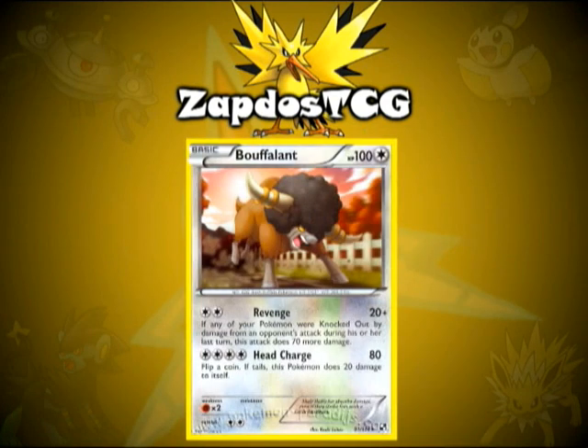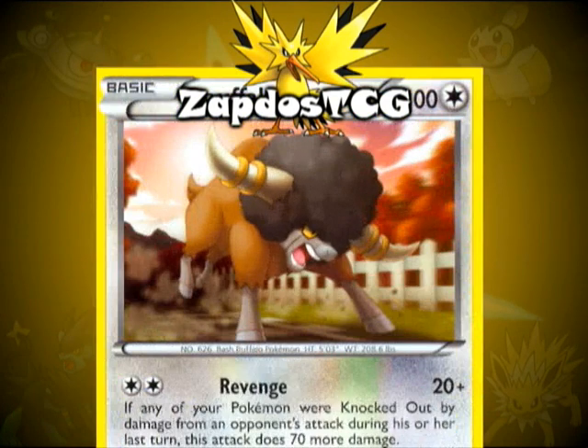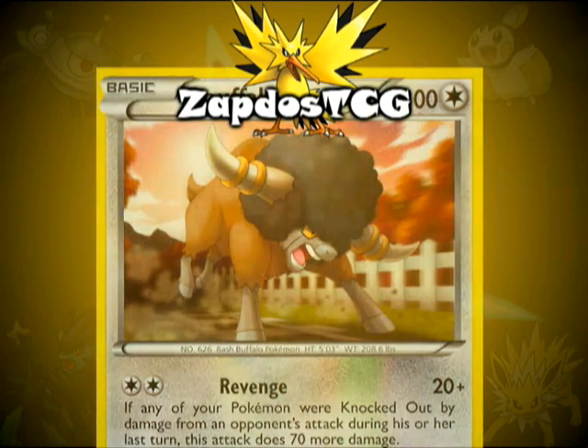Let's take a look at some more cards that could work really well in this deck. First up is Bouffalant from the Black and White set. This card is great because its first attack deals 90 damage for just one Double Colorless Energy, but in order to do this damage one of your Pokemon must have been knocked out during your opponent's last turn. This is a great revenge attack and it'll help you in tight spots, because it's a basic Pokemon and it's easy to bring out.